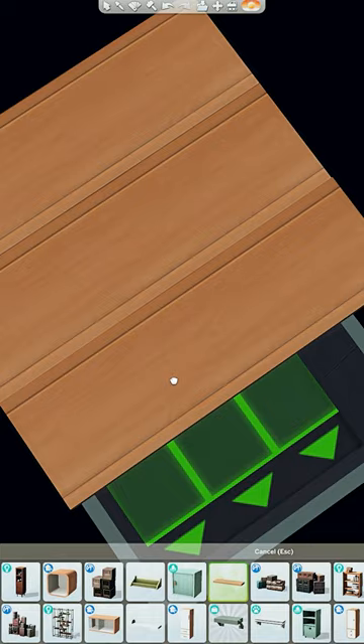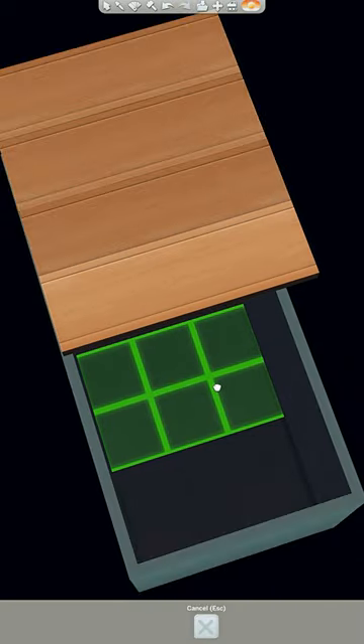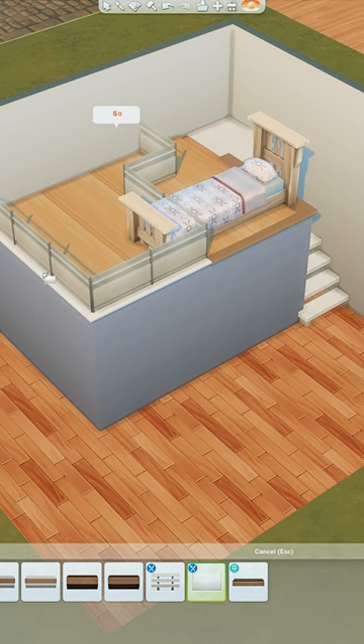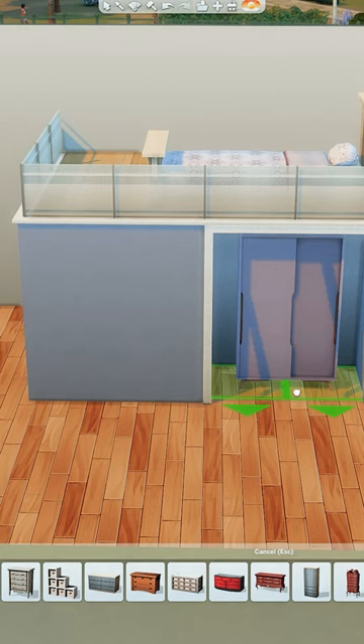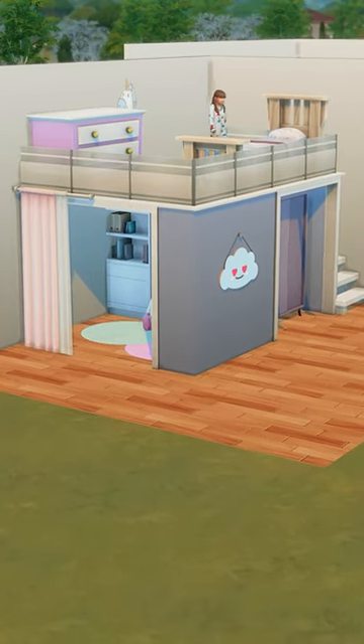The last one I had to pull the wall out a little bit before raising it up because it kept snapping to the other wall. Using the wall trims, place them around the half walls — just hold shift to do it on one side. Then I placed a wardrobe and an archway on this side under the bed, and that's it.